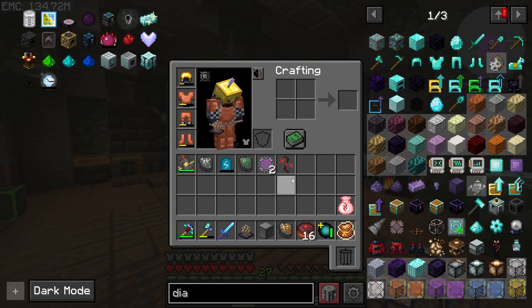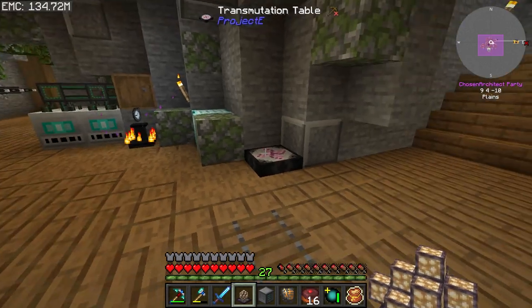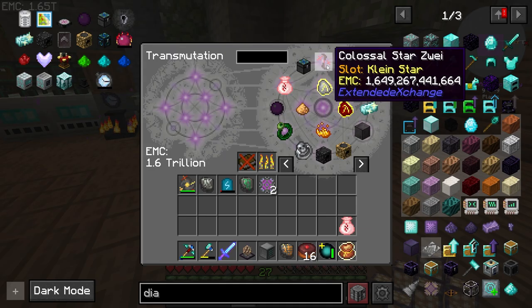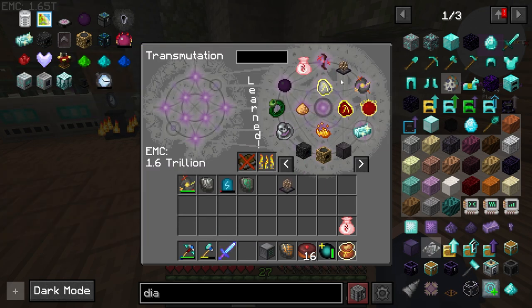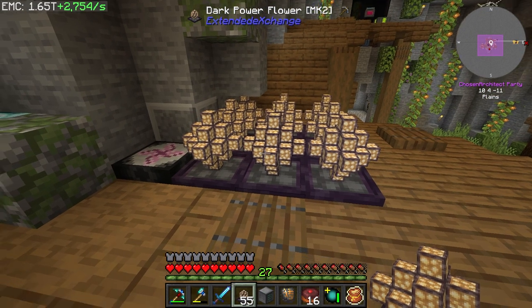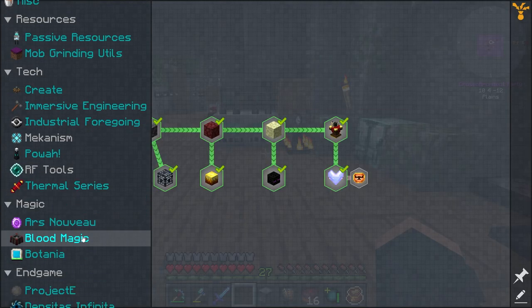Just throw EMC at me, because look at how much EMC this star holds. That is 1.6 trillion EMC we just put in - what even! This stuff is crazy. We can just pull these out now. I don't think we'll ever need any EMC anymore - these are just going to passively produce EMC.